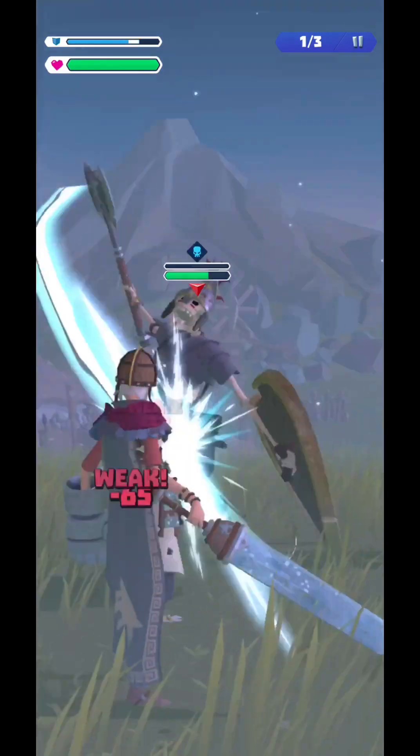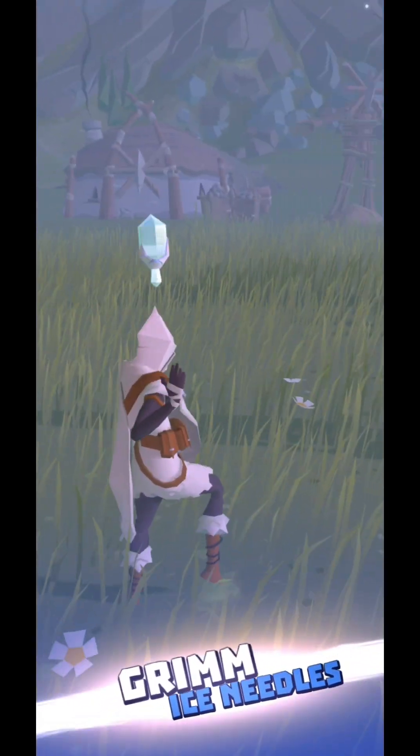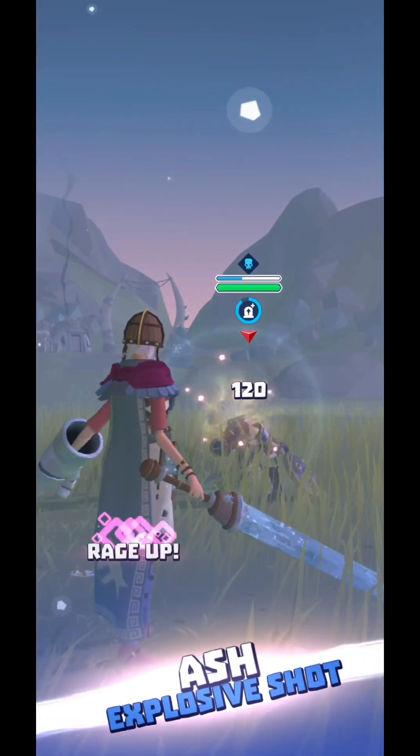Once the fist is loaded you'll be able to choose a specific skill from your heroes. For example, this hero does ice damage and another one has a bow.